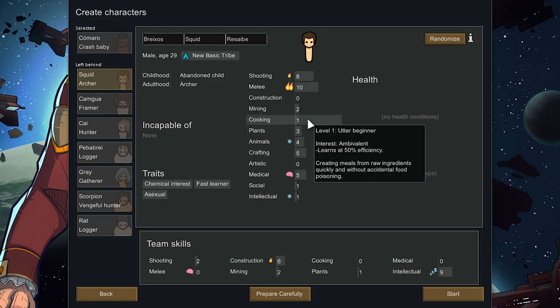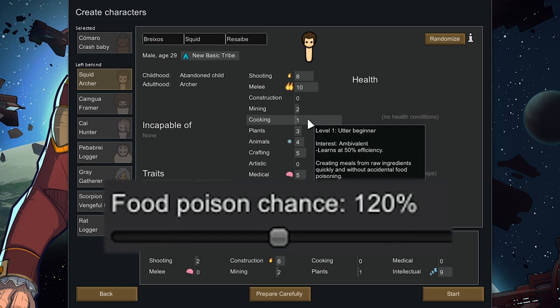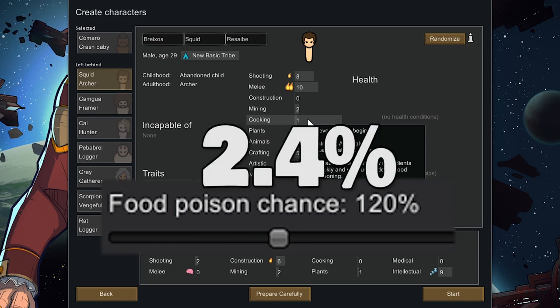He's terrible at cooking, but we don't necessarily need a cook at the start — we can just eat food raw. There is a slightly higher chance for food poisoning, but the base chance for eating raw food is like 2%, so it would increase up to maybe 2.3% or something, so it's really a low chance we get food poisoning.